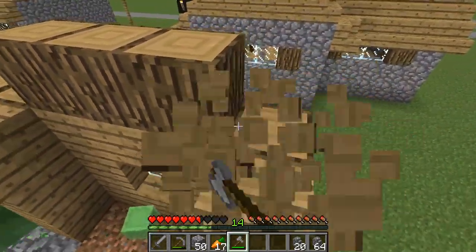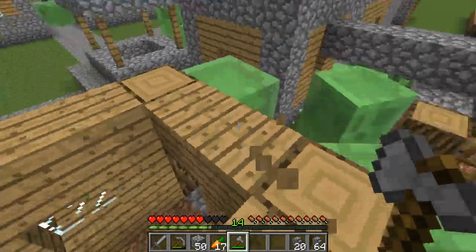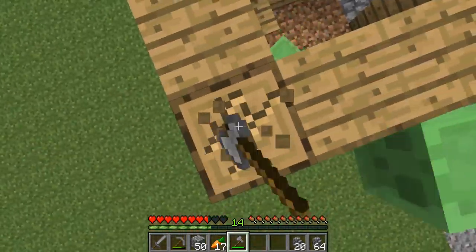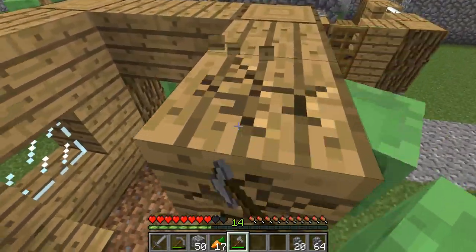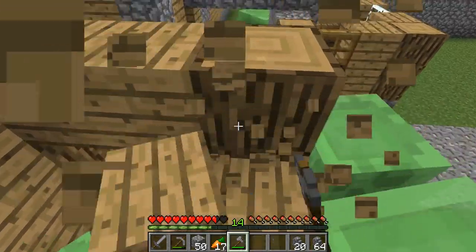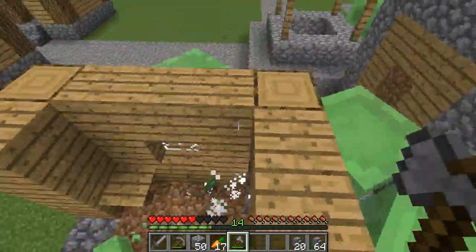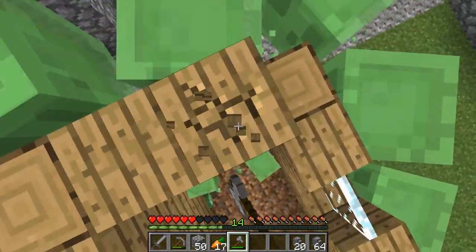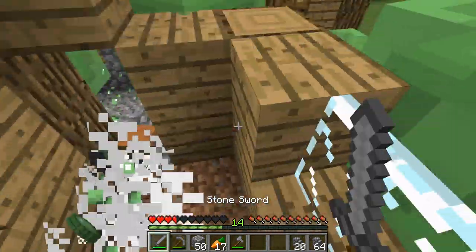I might deconstruct this house too because it has quite a tall roof. It's great that they make all the roofs out of logs, because that way it's much easier to collect all the wood. And obviously I like logs much more than just wood planks, because logs are more useful — I can make four wood planks out of one log, which every Minecraft player should know.